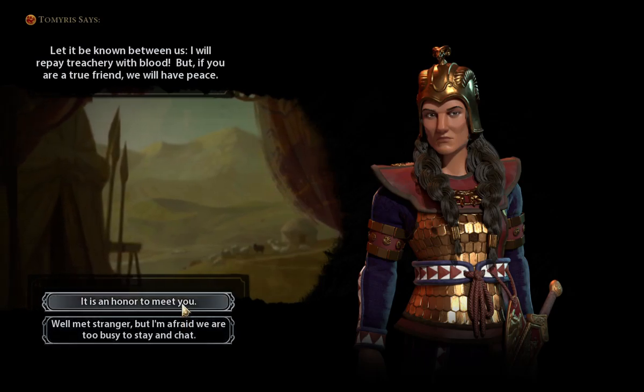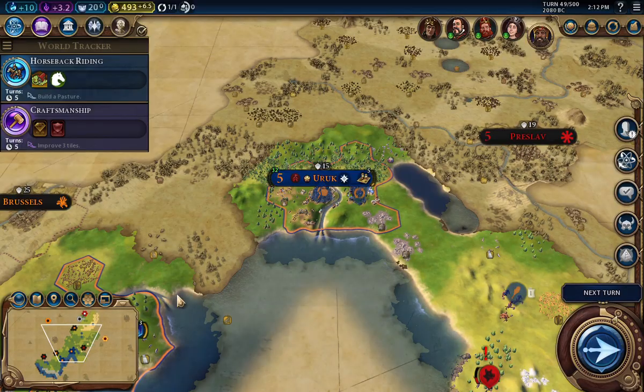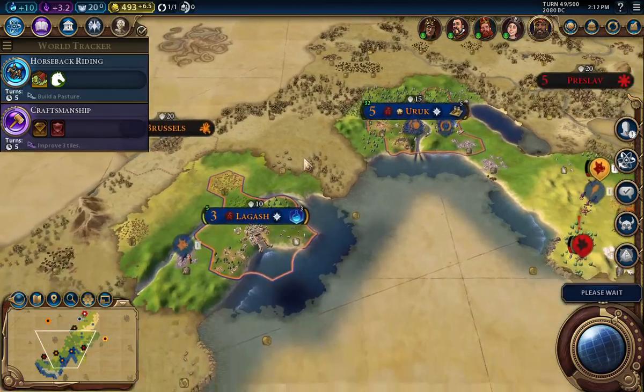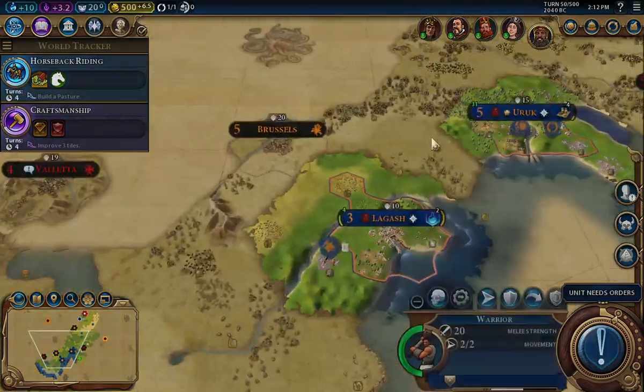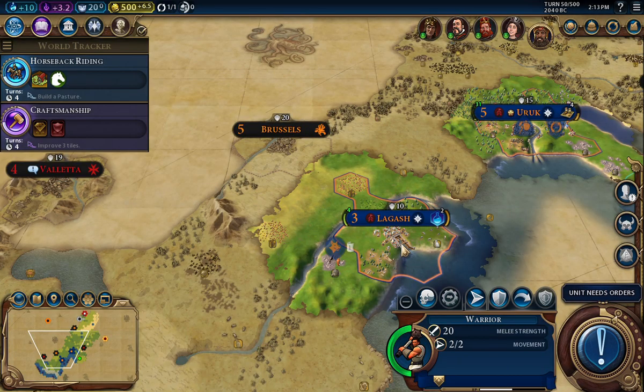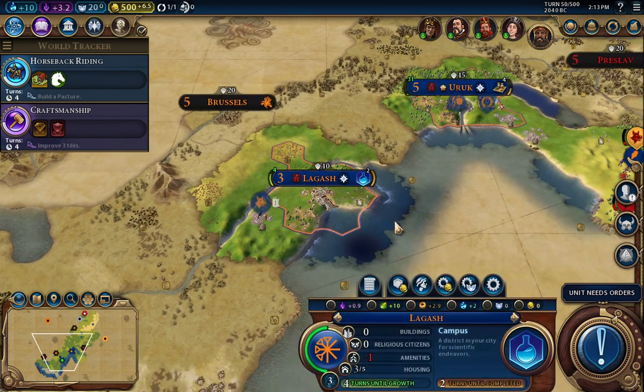I am meeting all sorts of people this game. I just want to stay friendly. On settler difficulty, I doubt there's going to be that much of a threat. I do want to expand too, but some other things I kind of need to get going here. A treasury filled with gold — I think buying units is an excellent idea.